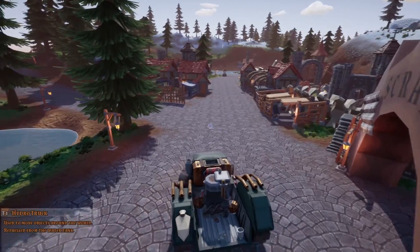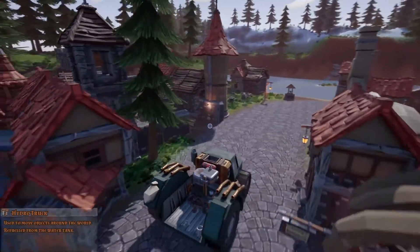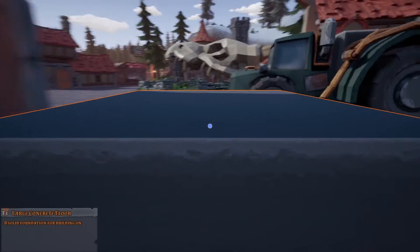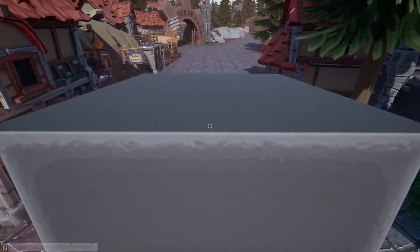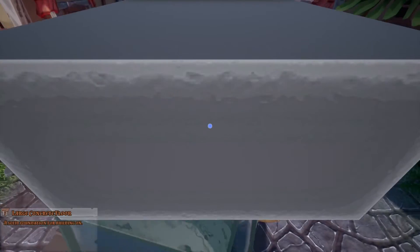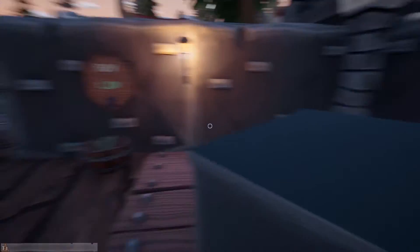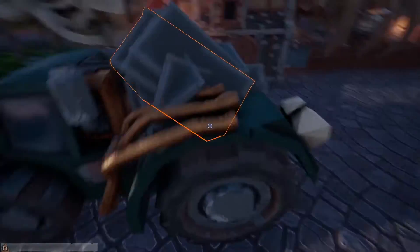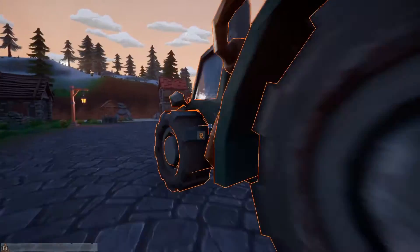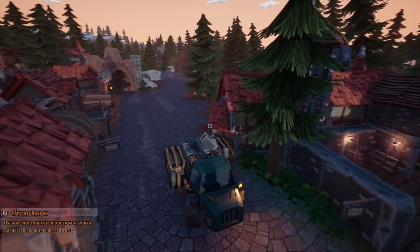I should buy some foundations — we're going to need foundations. These things are really cheap. I like how when you throw stuff in the truck it all just piles up on top of itself. This stuff's going to go flying everywhere when I finally get it back to the base. I must have put like 10 or 12 of these things in here. We've still got a few dollars left — $1,892. We're going to save that for pipes and conveyor belts.